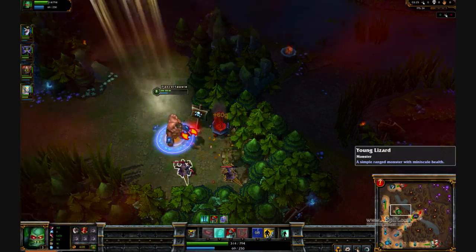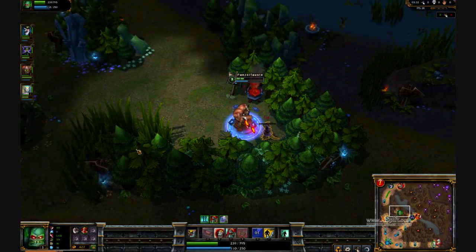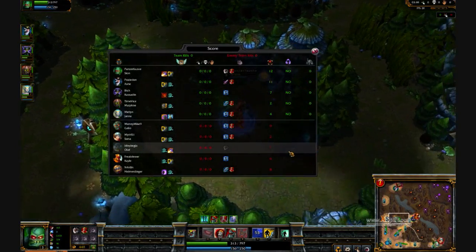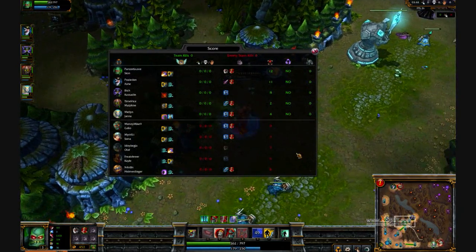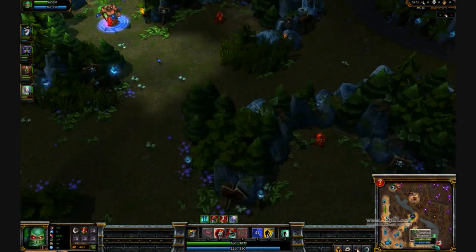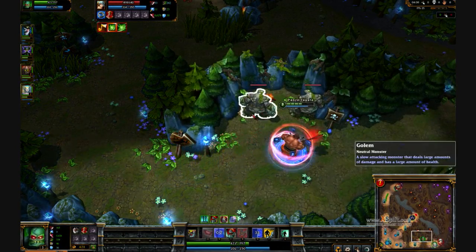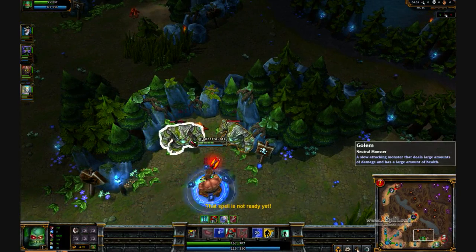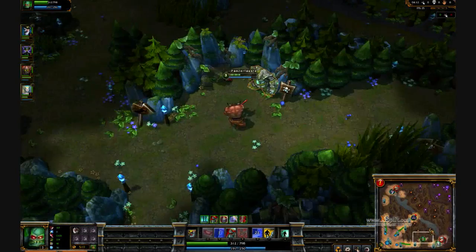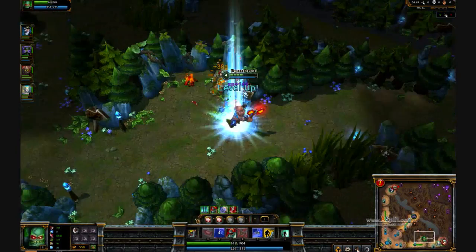A lot of people in solo queue are really close-minded when it comes to jungling — they think you can only do it on Warwick, Olaf, maybe Udyr, when in fact you can jungle a lot of good things like Morgana, Alistar, Rammus, Malphite. There are amazing junglers in this game; almost every character can do it pretty decently. If you're ever in a situation where you need to jungle for your team, just pick one of your favorite characters that are open and try to jungle with them. The worst that's going to happen is you lose a solo queue, which you're going to lose anyway if your teammates feed. So just take a risk and try it out.